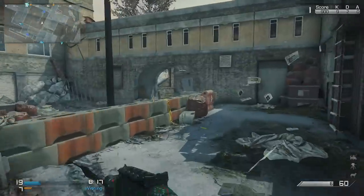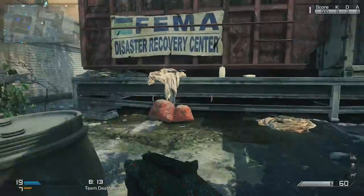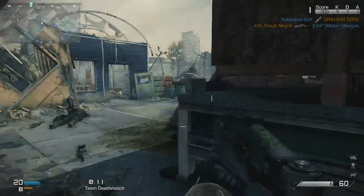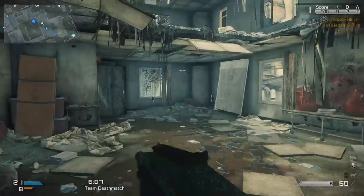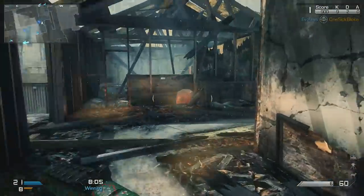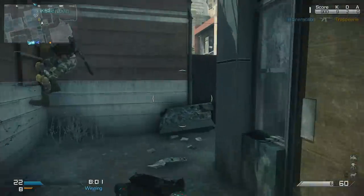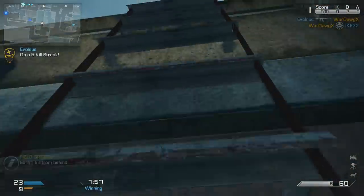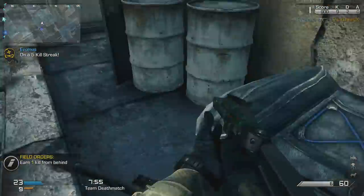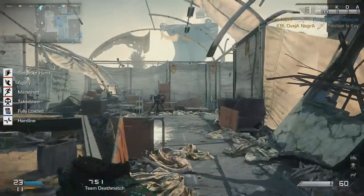With the holiday camo, you actually get the camouflage itself, which I'm using in the gameplay. You get a reticle that resembles a snowflake. You also get a patch and a background, which I think is cool. If you go to select the patch and the background in your customization screen, you'll actually notice that they're in their very own tabs titled DLC, which makes me wonder how much more DLC patches, backgrounds, and camouflages are we going to be getting.